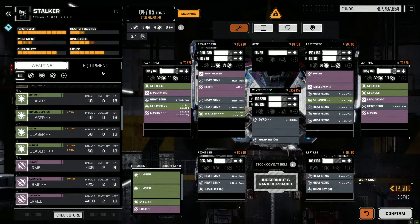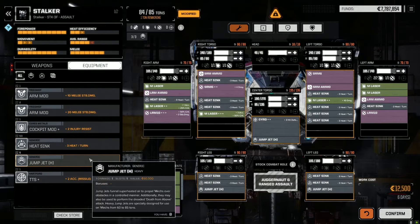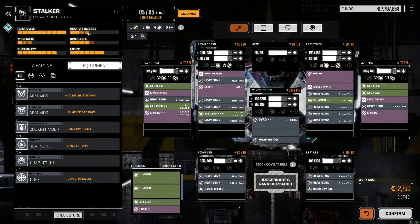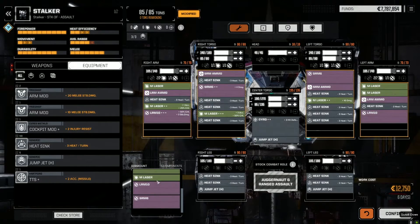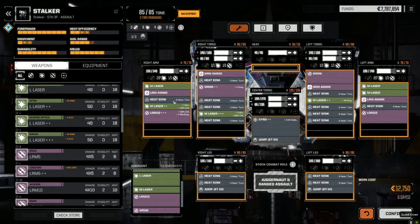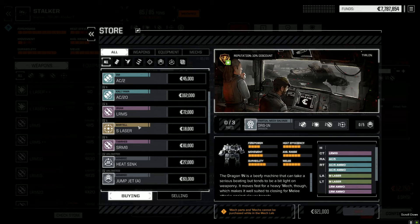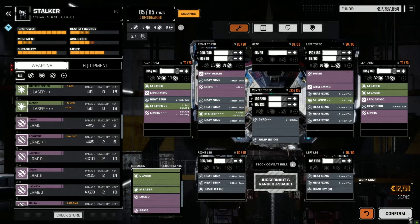We could go one more round of armor. That gets our heat efficiency up a little more. This thing is going to generate a lot of heat - we're hardly ever going to be able to fire a full strike. But honestly I am loving this thing. It's a shame I don't have more upgraded medium lasers, a better SRM-6. They don't have them in the store either, otherwise I'd be buying them. But anyway, that's the way to go - he's in there and doing well.